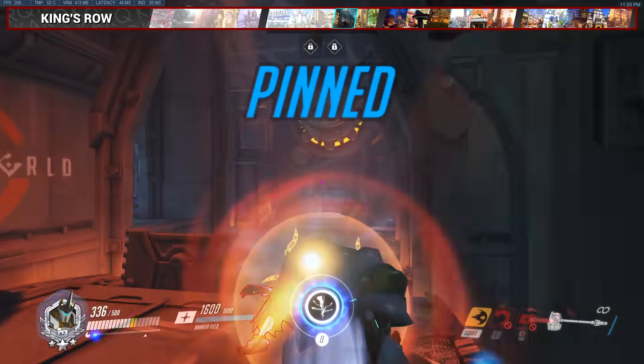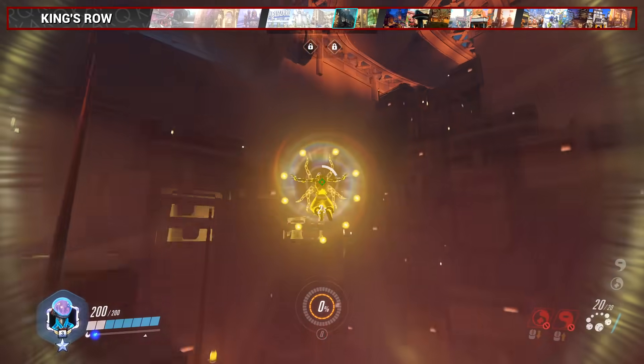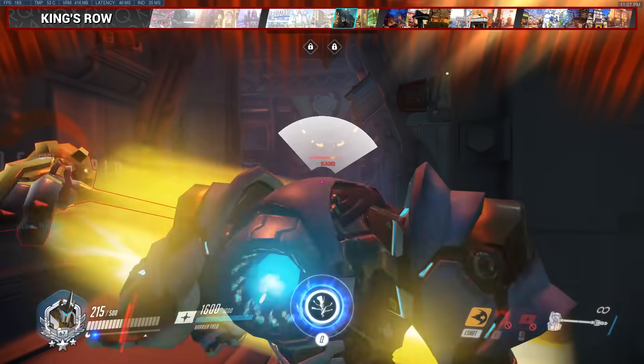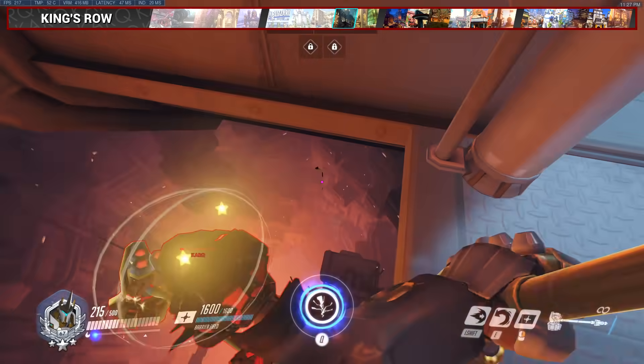For King's Row, this charge is great for the end of the checkpoint, to drop off enemy tanks or an ulting Zen off the map. This one puts you up against the wall so you don't have to worry about charging too close or too far — just pin as close to the left side ledge as you can.